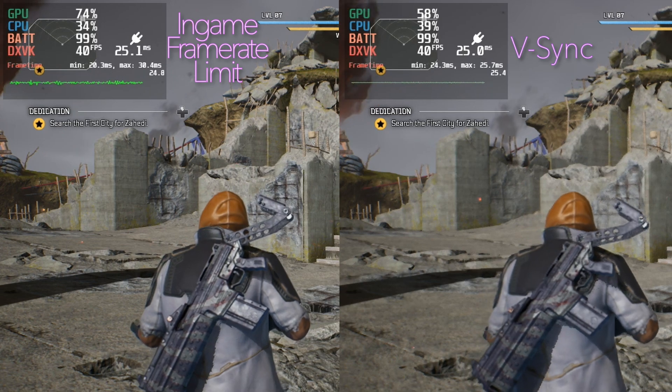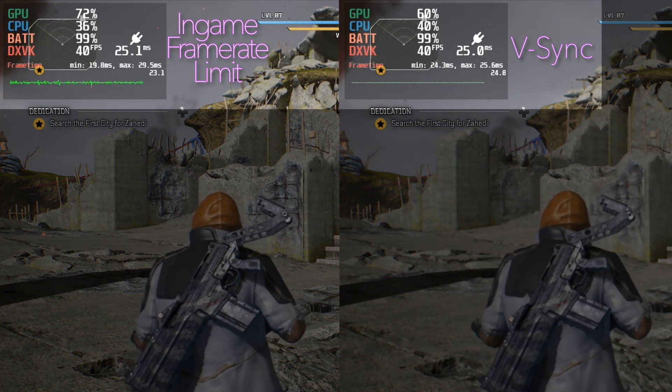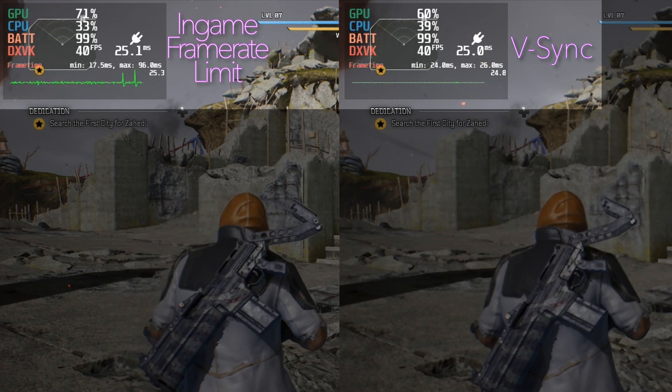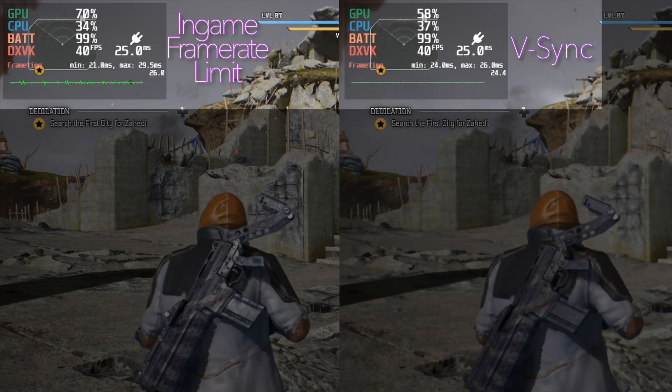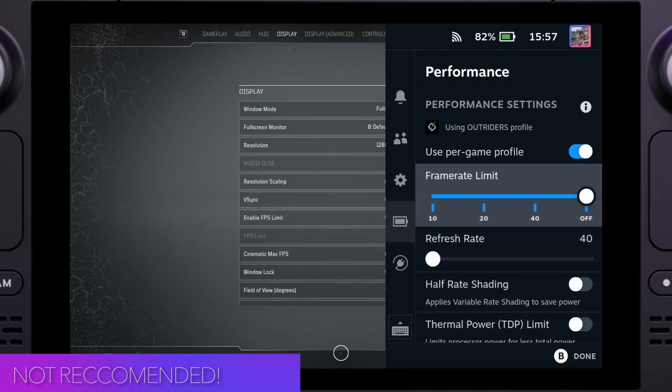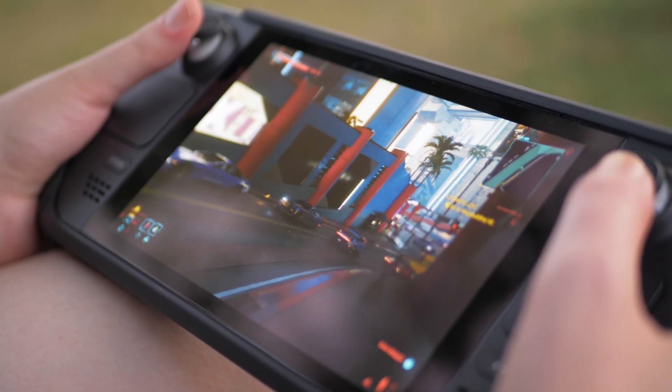If you then utilize, for instance, a game's vsync option, you can flatten the frame pacing even further, since it then caps the FPS automatically to the panel's refresh rate. There's also the option to use an in-engine frame rate limiter that some games offer, or even limit the FPS through the Deck's quick menu. Which one of these three options is actually best differs from game to game, since this will introduce input lag in some cases — that's something I will try to address in all of my videos.